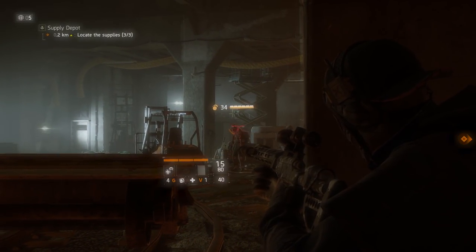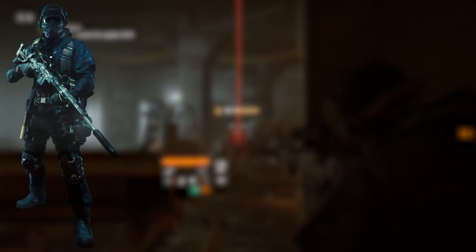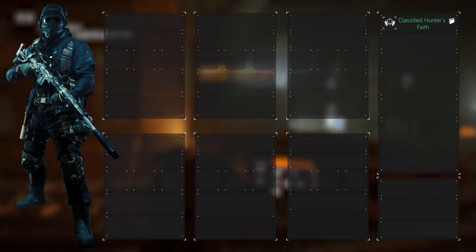As per usual, we'll start at the core of the build and work our way up from there. That core is the gear. The simple part about it is from the chest piece to the holster, we're equipping the classified Hunter's Fate gear set, which grants us access up to the 6-piece bonus.